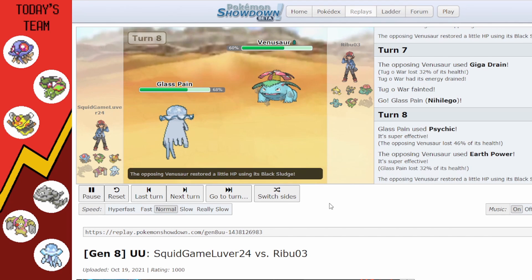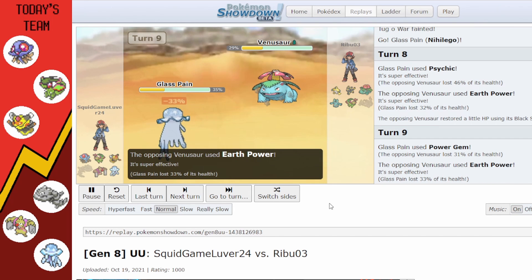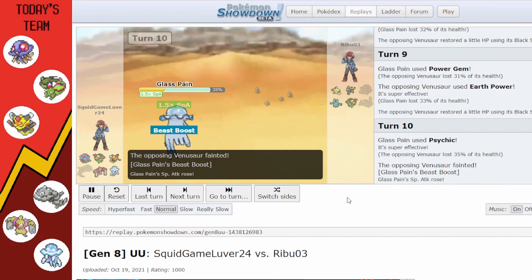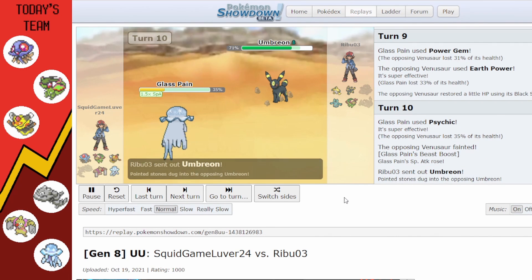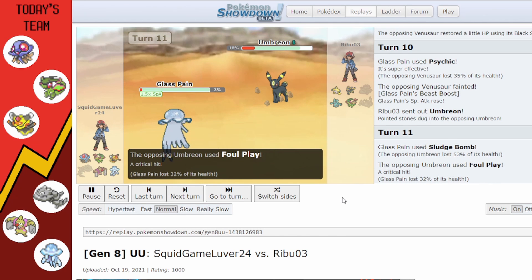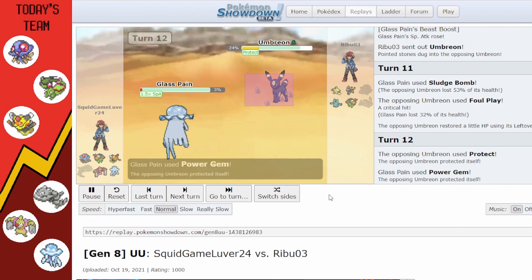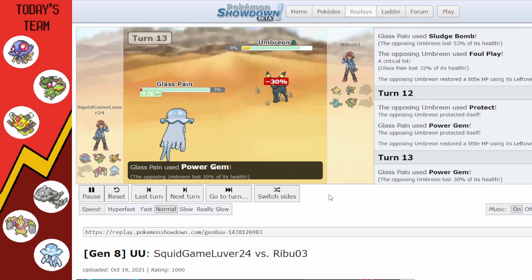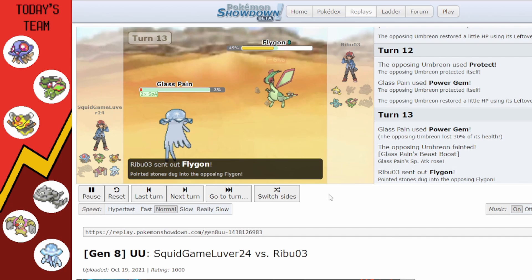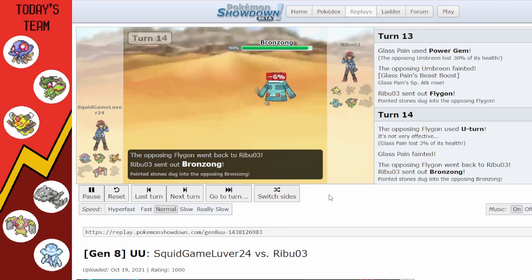They go for Psychic; I go for Earth Power. I think I have Assault Vest on Nihilego at this point so we're taking very little quad-effective damage from this Venusaur, who might not be Special Attack invested. Nihilego just starts destroying things until it gets crit by Umbreon's Foul Play. Umbreon decides to Protect for some reason; we Power Gem and get to plus two Special Attack.